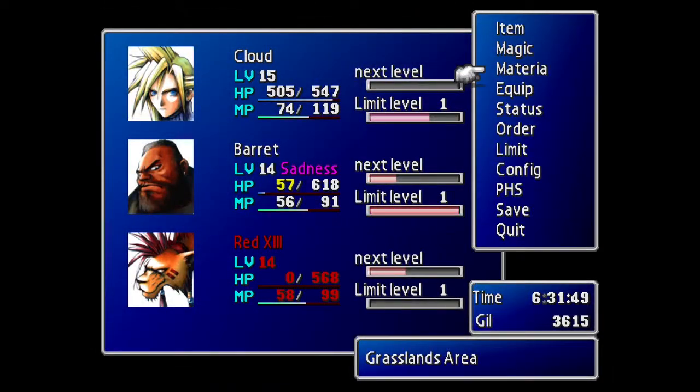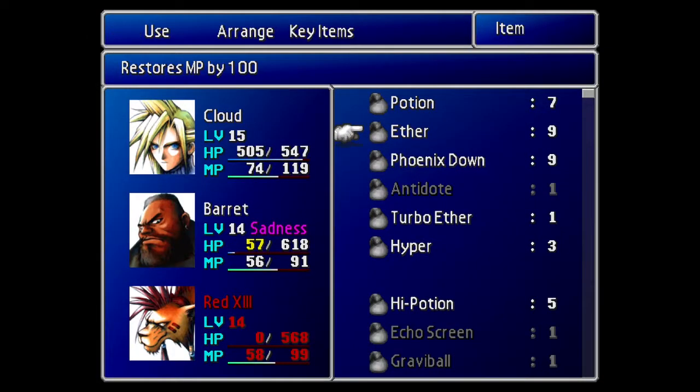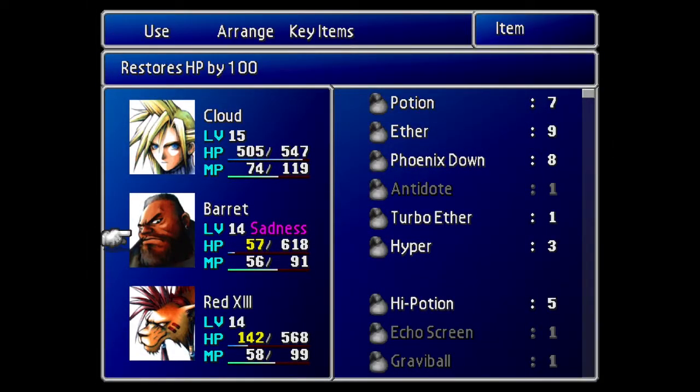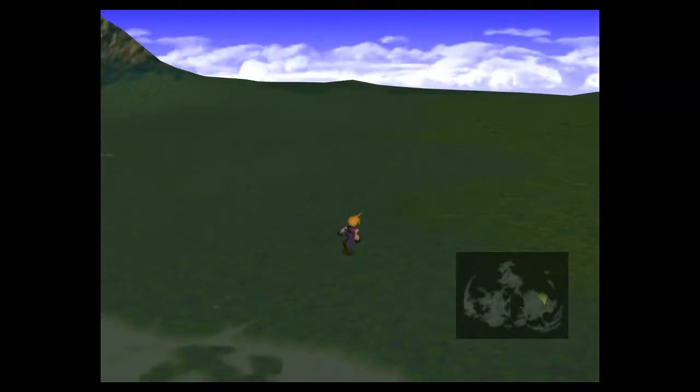That's all I really wanted to showcase. Red XIII is the only one that died — same situation: Cloud got ejected, Red XIII died, and Barret survived. Now that that's done, we're actually going to rest at the inn because we don't want to be induced with Sadness.